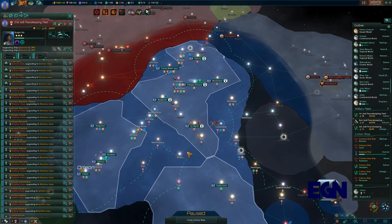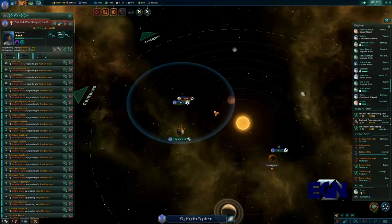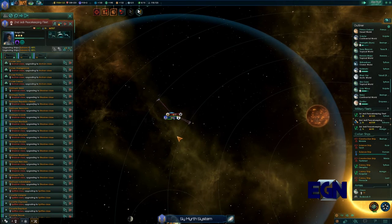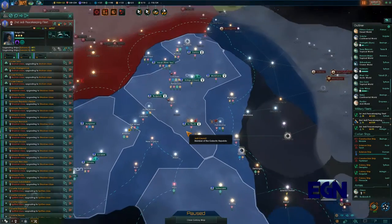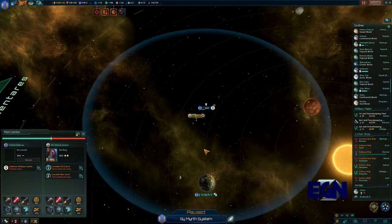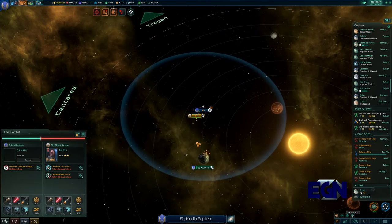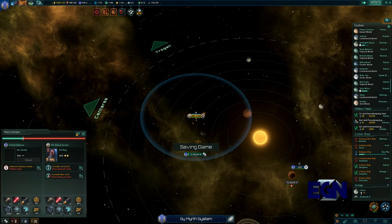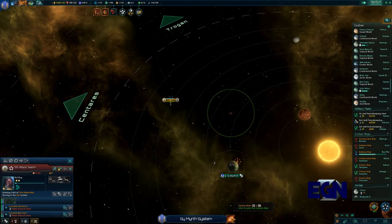The station is definitely holding its own - it's not going to ultimately matter, it's going to go down, but it can try at least. Having more defense stations and better defense stations is going to be the way we need to go in terms of keeping our planets protected. We've got enough resources to support them.